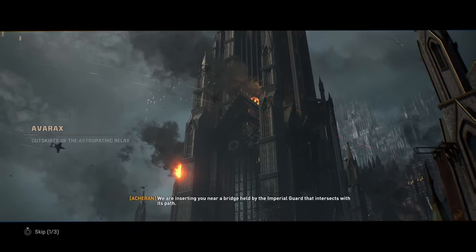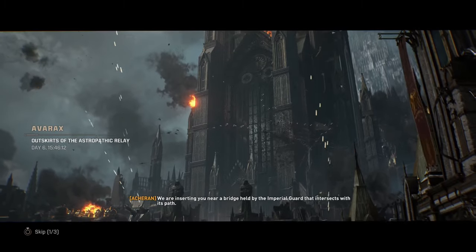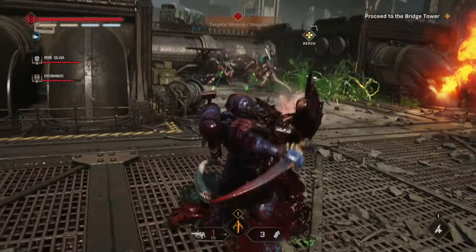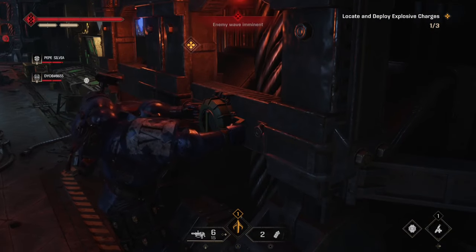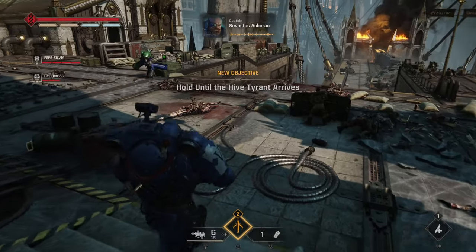And now for our number one pick and my favorite operation level: Decapitation. Back on Averax, we are tasked to combat the Tyranid forces, set up explosives onto bridge supports, and slay the Hive Tyrant. We start off fighting our way through a building and rooftops to make our way to the bridge supports, where we place a random amount of charges — between 2 and 5 — all around the building, while fighting waves of Tyranids.